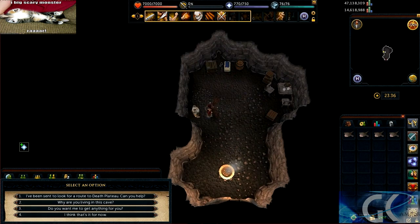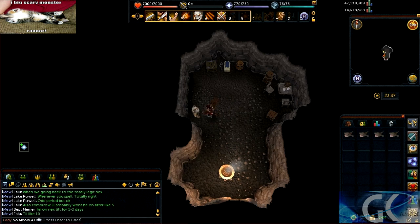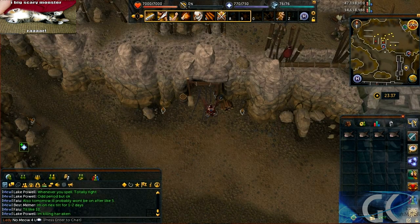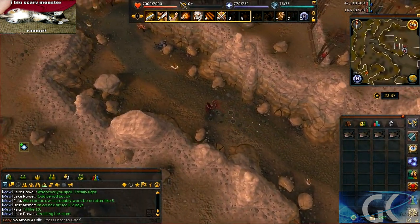I need to — I've been sent to look for a route to Death Plateau. Can you help? Let's go out and keep going west. Up here on this mountain, there's going to be a little house. We're going to want to speak to the person inside.